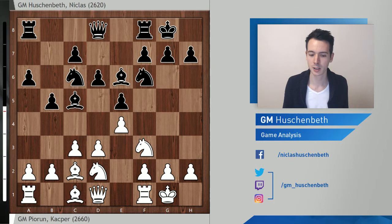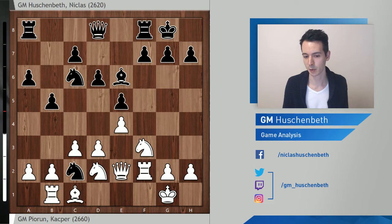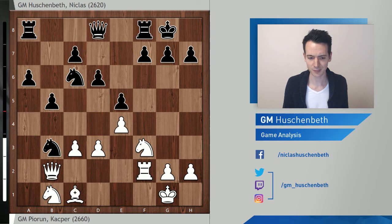Bishop e6 sets a little trap: if white plays rook e1, there's knight g4 which is very strong. After rook e2, bishop takes f2, takes, knight e3 — this is not going to end well for white. Black picks up a pawn and will pick up another. White gets two pieces for the rook, but black gets a bunch of pawns and it's just very good.